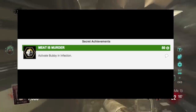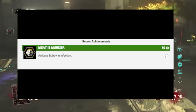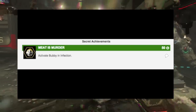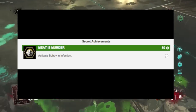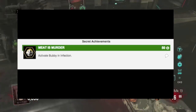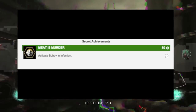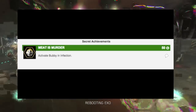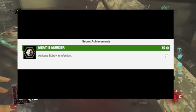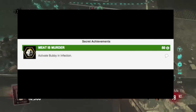Now getting on to the main one — 'Meat is Murder' — activate Bubby in Infection. If you look at the icon on the achievement, it looks like a drive-through mascot guy with a mic in his mouth — the guy you saw in the beginning of the video on crack. So basically you have to activate him. What does that even mean? We're going to have to play and see. That's going to be very interesting to find out because that sounds pretty cool. I'm guessing it's not going to be just the guy you see by the drive-through — it's something else, and I'm doubting that's the main mission, to just activate that guy. It's probably going to be something more intense than that.